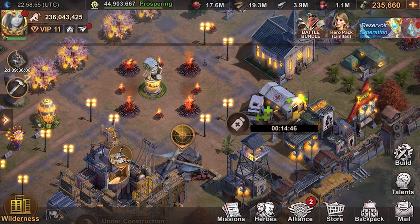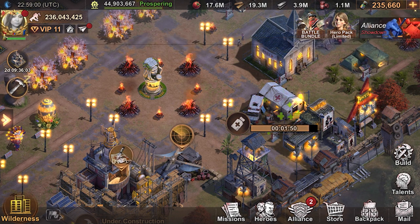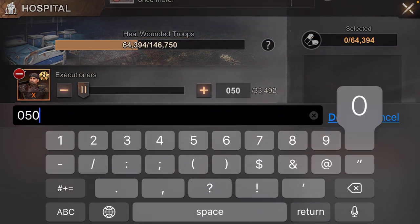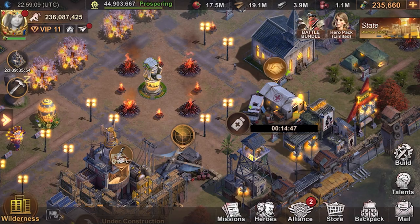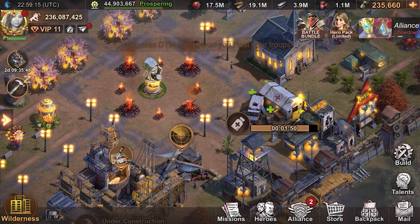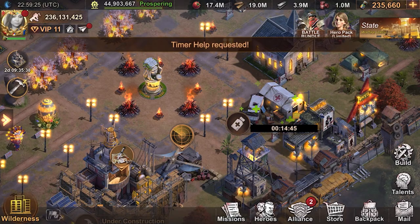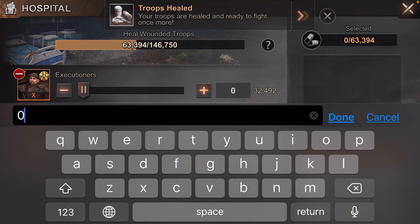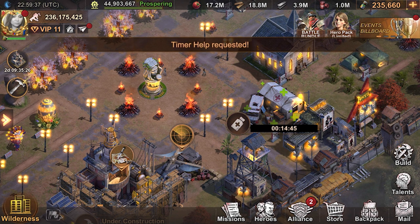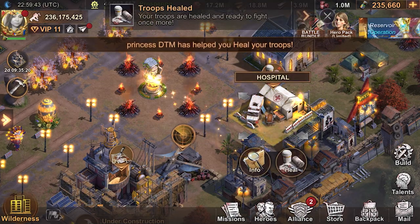We'll cut that in half from 1,000 to 500. If it goes down much faster, let's keep those people engaged. Allow them to hit it more frequently. I can heal faster than having to sit here and wait. When you see that start to go faster, then you can increase the number. Just play with it as you go. You've noticed I haven't used a single speed up yet.